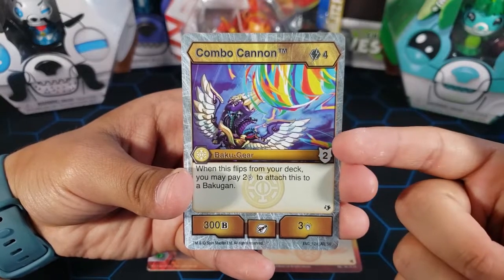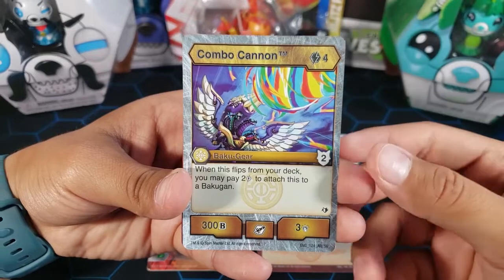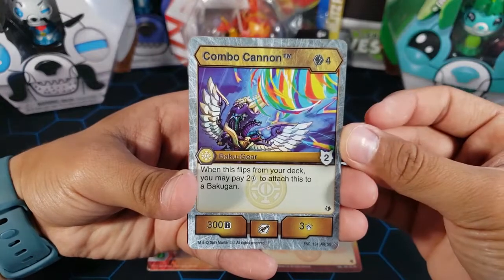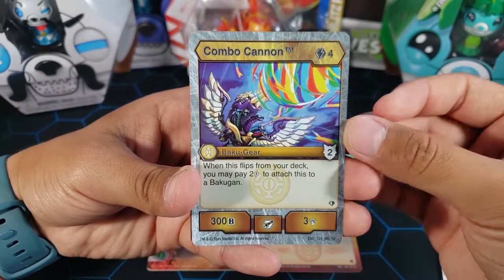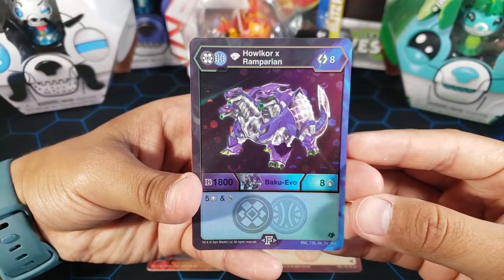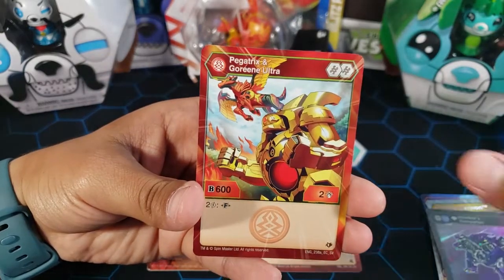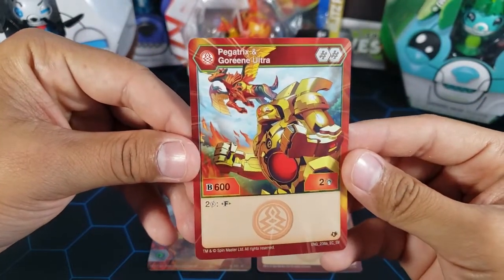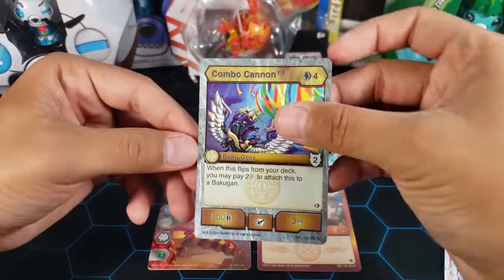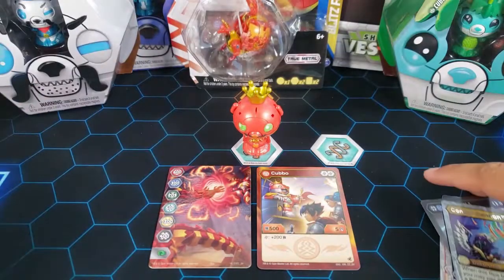Combo Cannon — yes! It is an awesome rare card and somehow I did not have this one, so now I have one. Very nice! Now I only need three cards from this set to complete it. We also got a Diamond Halcore and Rumparian card for the hex, and an epic character card — Pyrus Pegatrix and Gorin Ultra, plus the fused side. I'm so happy we got that Combo Cannon.